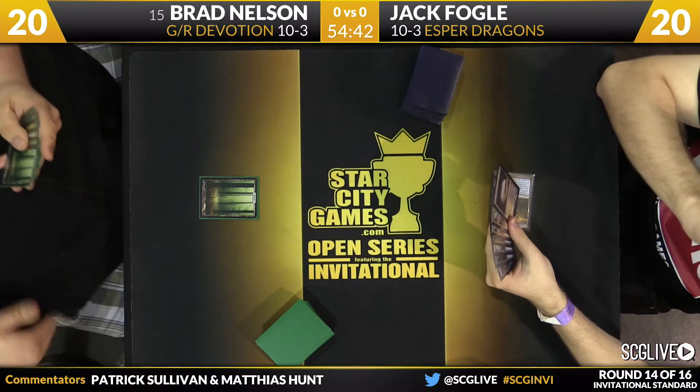The thing about Jack's deck is it's very good at having generic answers — cards like Dissolve, Silumgar Scorn, Hero's Downfall, Nullify — but it generally can only play one per turn. So if you're producing multiple threats per turn, it is hard for Esper Dragons to catch up. If Jack had Perilous Vault, he could tap out for it and manage things from there. It has to be Vault, not even Crux of Fate, because of Whisperwood Elemental.